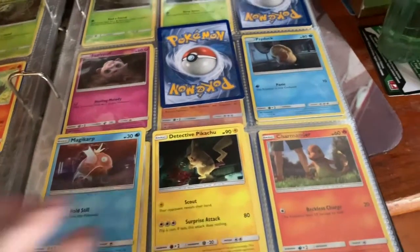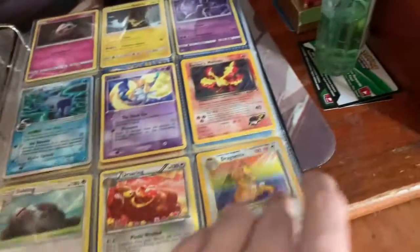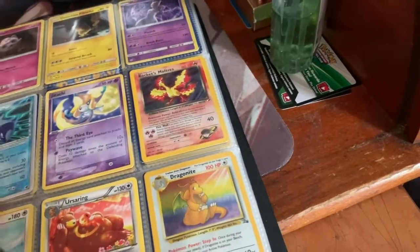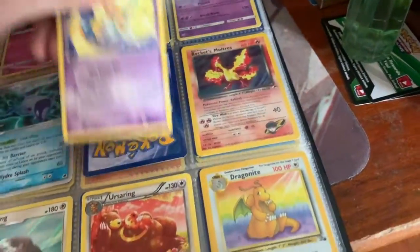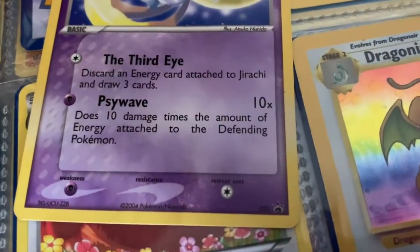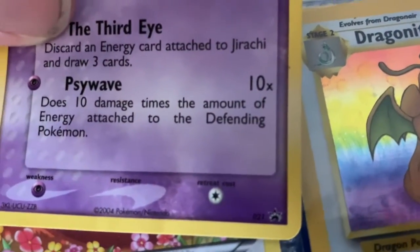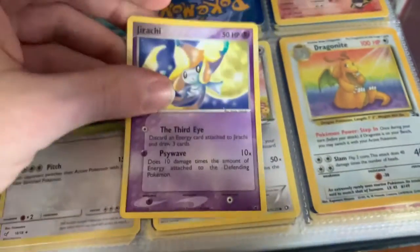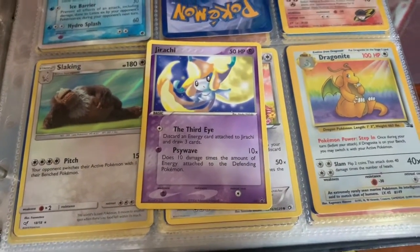Let's look at another card out of the Detective Pikachu set — we'll look at this Jirachi. Now, this is a bit of an older card. On the older cards, you can actually find a set number over here on the right side, but it's always going to be in the bottom corner of the card. This card is number 21 in its set, which means if you're looking for the numbers, you would look at the set card and then the number it has.